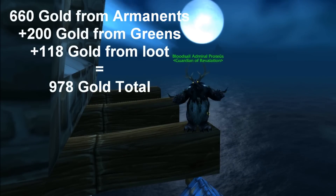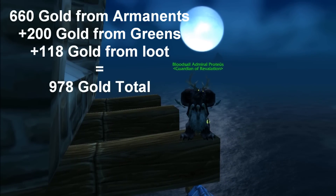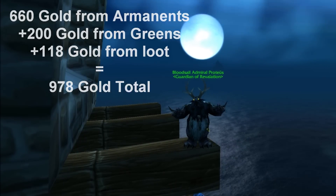We got 660 gold from the Fel Armaments, 200 gold from the greens, and 118 gold loot from the mobs — which gives us a grand total of 978 gold for a 12-minute run through heroic Shadow Labs.